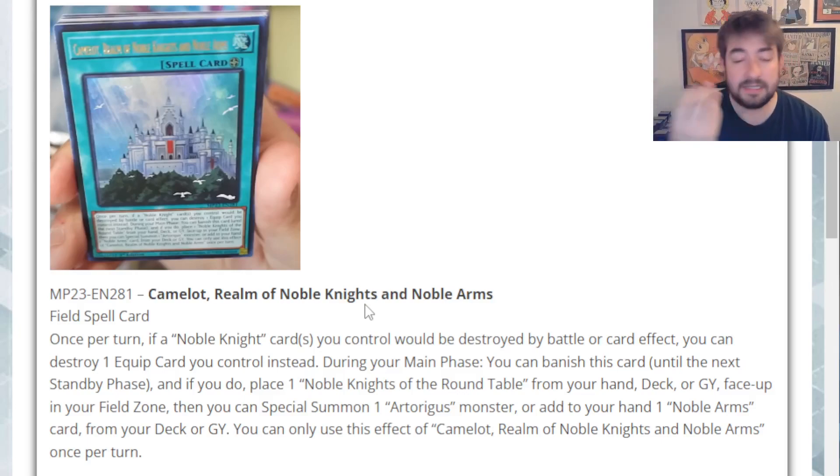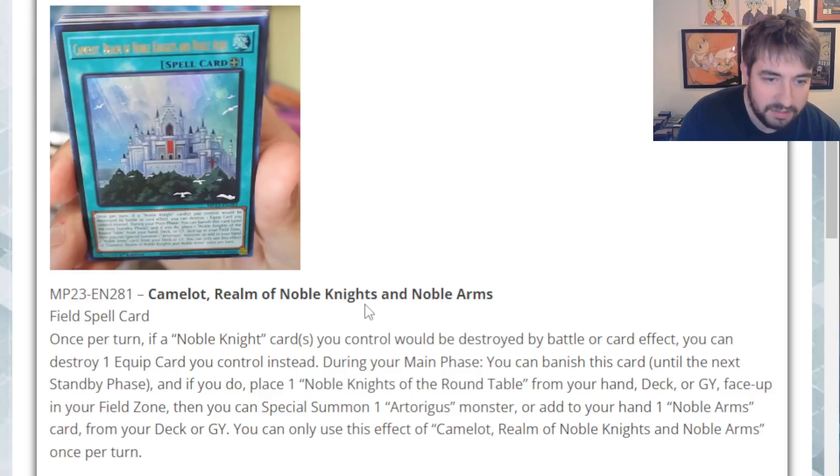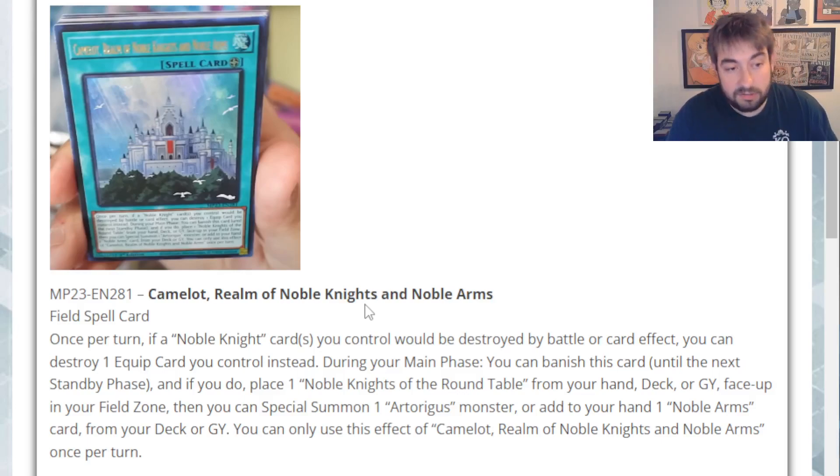Destruction protection on your Noble Knights — not terrible, but still not an amazing protection effect. It's just nice icing on the cake. The second effect: during your main phase, you can banish this card until the next standby phase, and if you do, place one Noble Knights of the Round Table from your hand, deck, or graveyard face-up in your field zone. Then you can special summon an Artorigus monster, or add to your hand one Noble Arms card from your deck or graveyard.